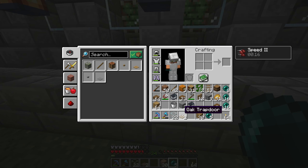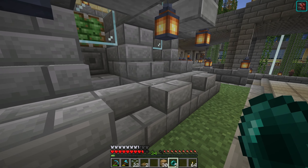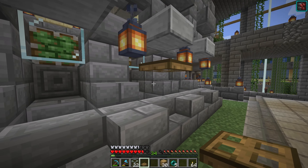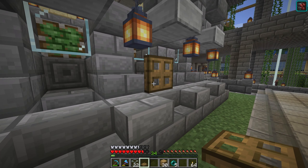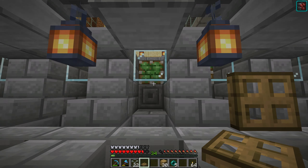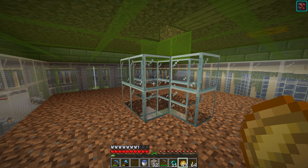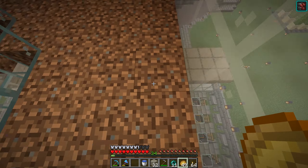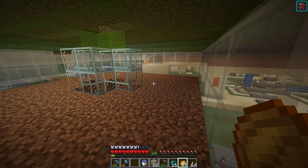Oh crap, he got out! This is one thing I didn't take into consideration - a baby is smaller, so he was able to just jump up and over. This is why the testing is important, so that we know. I gave it some time and some really great news - the system's working now with the trapdoors.